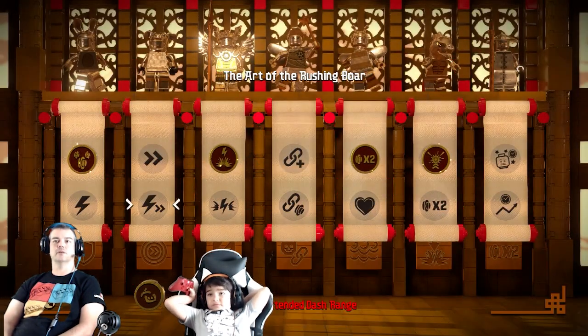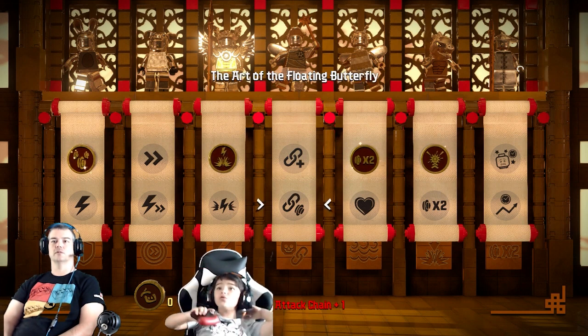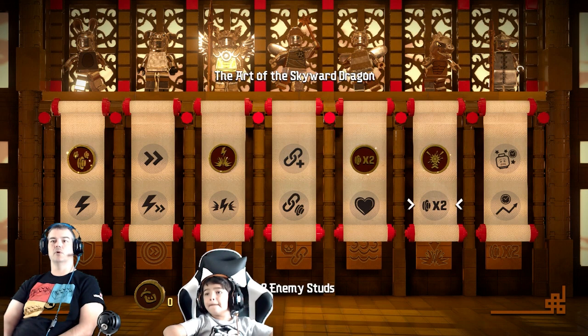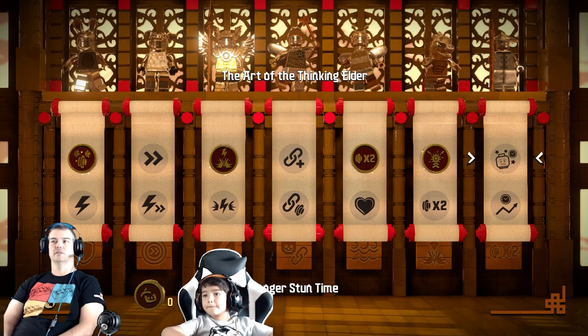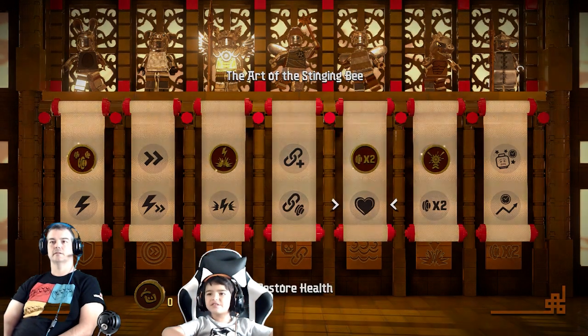We unlocked the second row. Greater damage. Restore heart. We have to do the top one first before we do the next. More enemy studs. Okay, let's do the enemy studs.